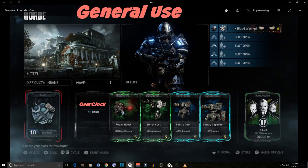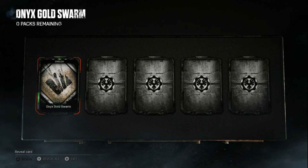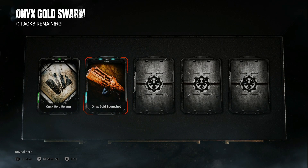Engineer build number 2 is my general build for public matches where I don't really know my teammates. Skill 1 is the new skill Overclock — it increases the rate at which weapon lockers replenish ammo, which is going to be really important as Horde moves away from turrets and more toward weapon lockers. Skill 2 is Repair Boost, skill 3 is Turret Cost, skill 4 is Sentry Discount, and skill 5 is Sentry Capacity. Sentry Capacity is one of my favorites because it makes such a difference — your sentries will shoot through the entire wave and you can refill them before they're completely empty.